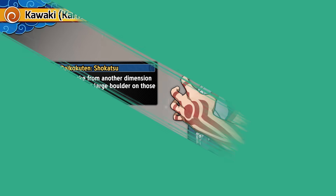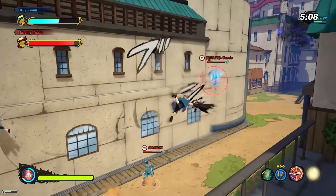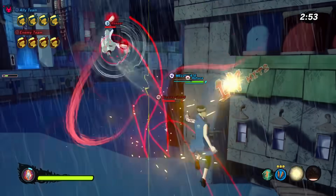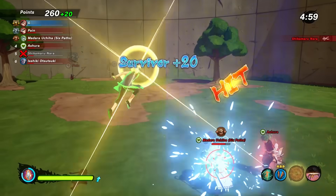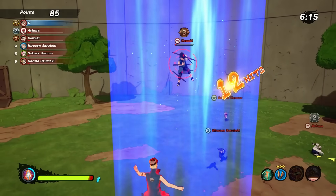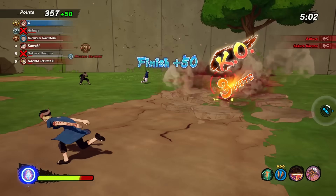With that out of the way, let's talk Ninjutsu, starting with Daikokuten. It throws a stake from another dimension and drops a cube on those it hits. This is an insanely fast projectile with an automatic follow-up — it might seriously be the fastest projectile that this game has. It is incredibly fast. If it connects, it stuns the target for a very short time, but it's enough for the follow-up cube to connect as well and to give you a combo extension from that.